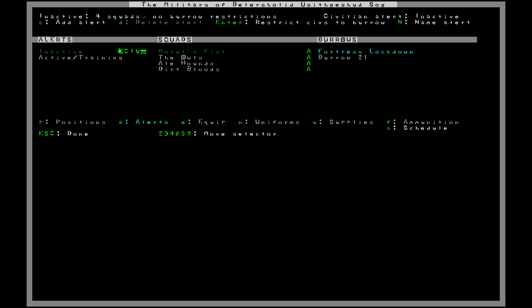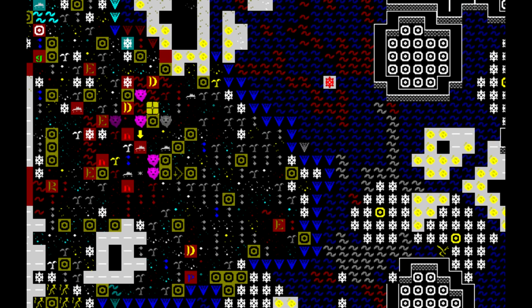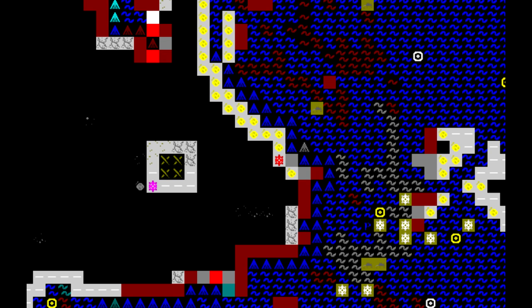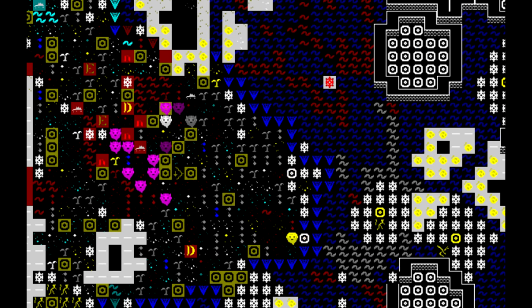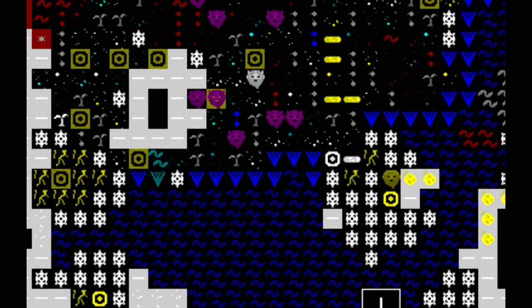I'm going to shut off the fortress lockdown burrow for now and try to clean up this island a little bit - as foolish as that may sound. I'll keep the squads here just in case any more zombies show up. Dwarves are chopping down trees and hauling away carcasses, but the dwarf who drowned came back as a zombie. Do I send guys to kill him? That may result in another dwarf drowning. I'll give it a minute to see if he comes up by himself.